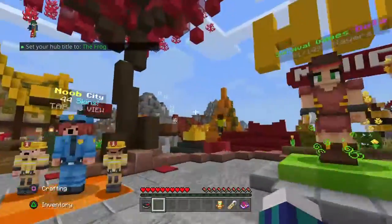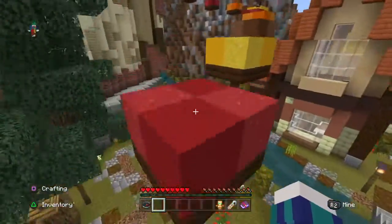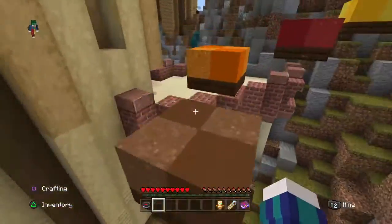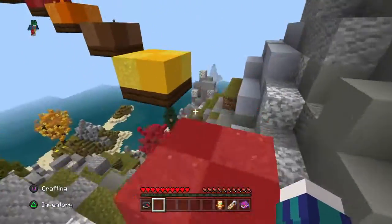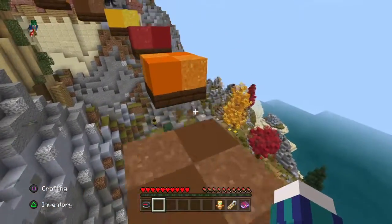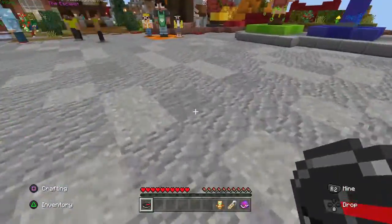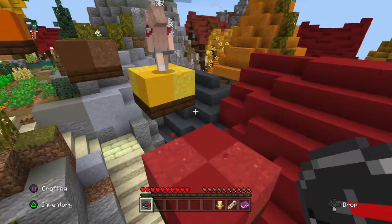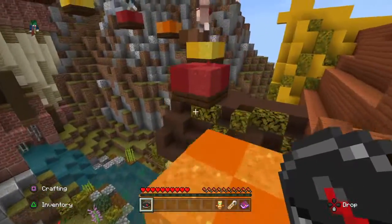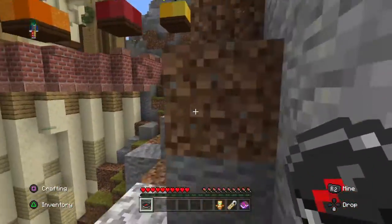The next one is Murder Mystery. I bet a lot of you guys know this one. There is one sheriff who has a gun and is basically the good guy. You've got to try and kill the murderer. As the sheriff you would get a bow with one arrow but it's infinite — there's a recharge though, so you have to make sure you hit that shot if the murderer is coming right for you. The murderer gets an iron sword and an ender star, which is supposed to be a ninja throwing knife.